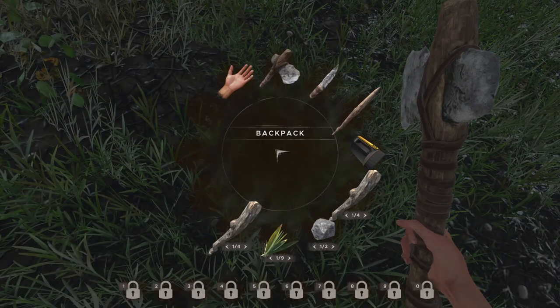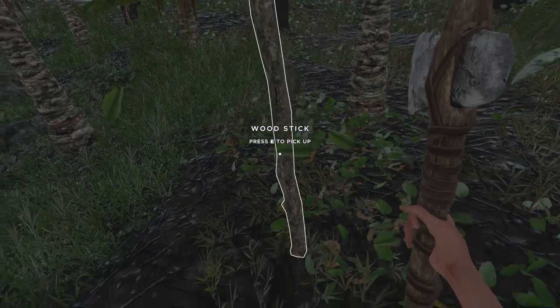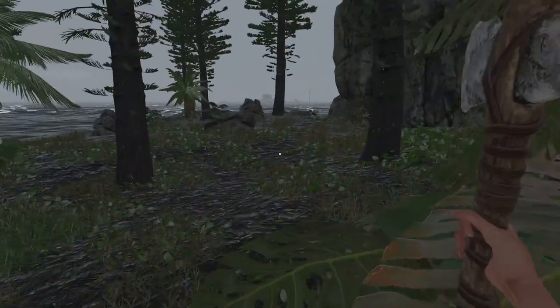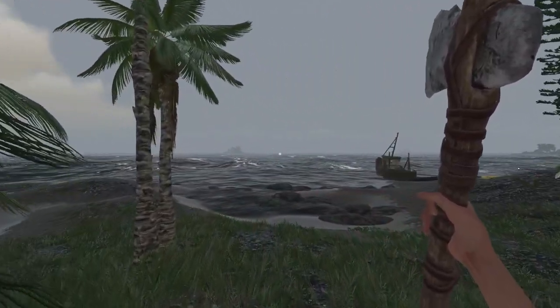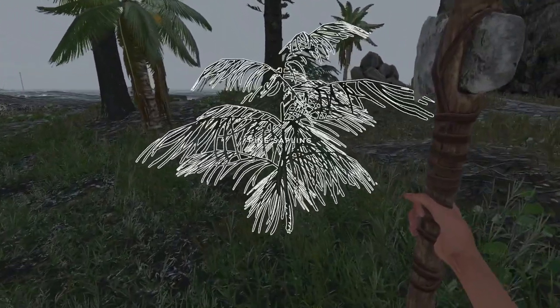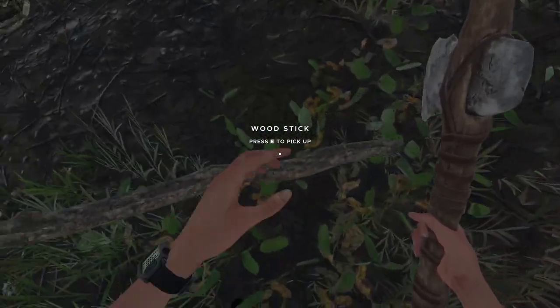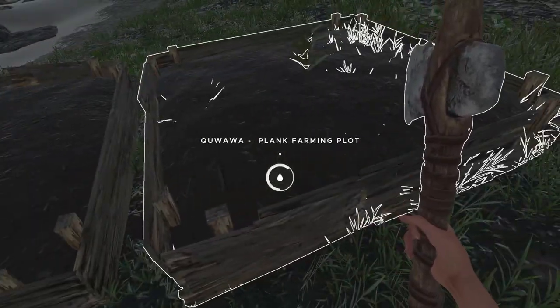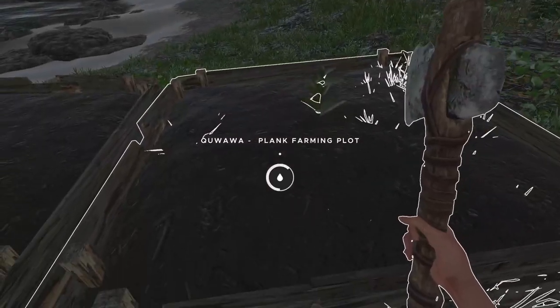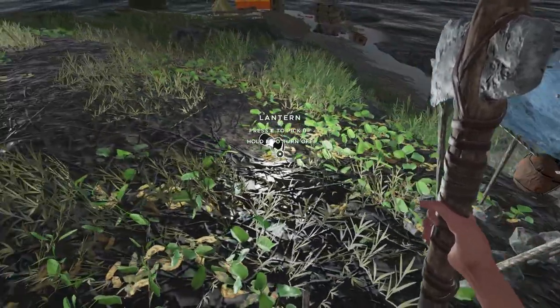I think this axe might be getting pretty old - 32 durability, it's not too bad. We got that out of the way. Use a coconut - let's grab that. I'll chop a few more trees down here. I haven't built a raft in a very long time, so this will all be somewhat new to me. That water collector is not full - I would have thought it'd be full by now with all the rain. Maybe we're just getting wind. We can make a fiber pile as well.